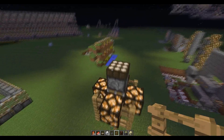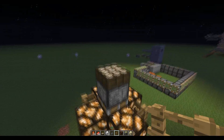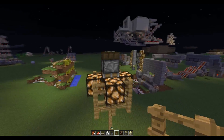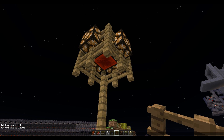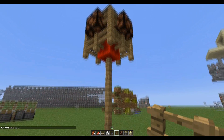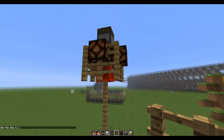Basically, how it works is when it turns to night, this daylight sensor turns off and it retracts the piston, which retracts the redstone block. And whenever it turns day — as you can see it turns off. I think it's really neat for like villages and stuff.